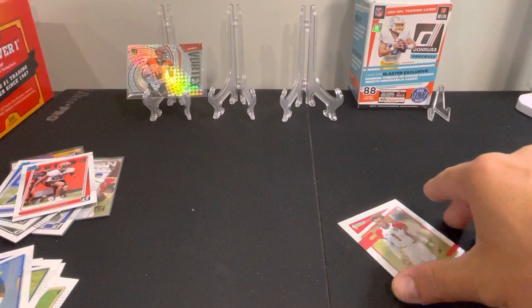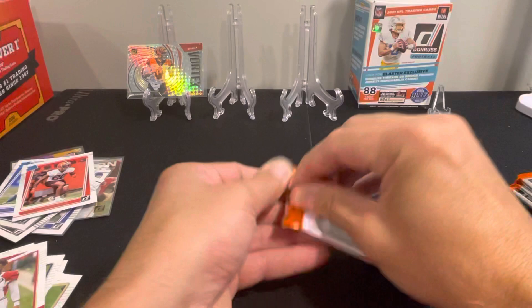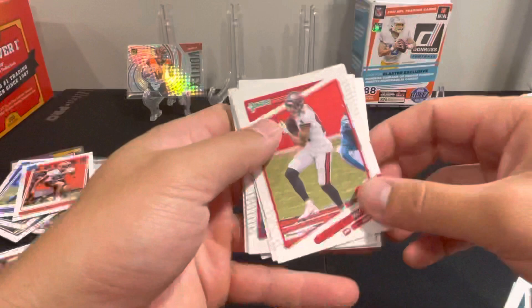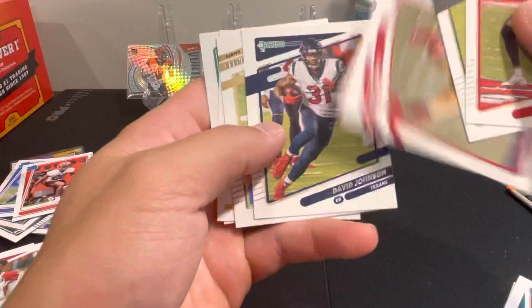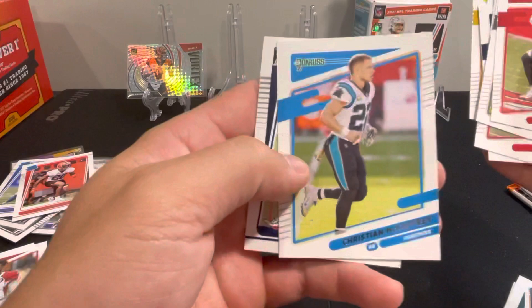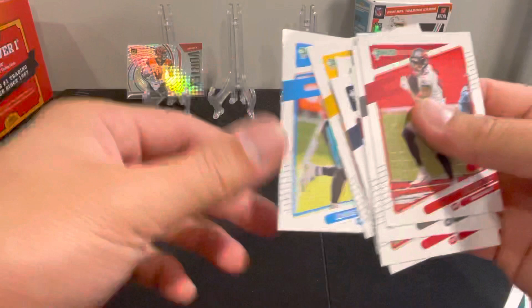We'll put Burrow up there — it's a cool looking card. What else we got here: Mike Evans, Darren Waller, George Kittle, David Johnson, Drew Brees, Chase Claypool — second year — we got McCaffrey image variation there, and then Seth Williams, Broncos Raider rookie.